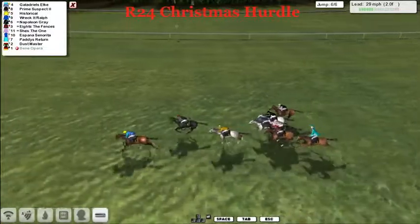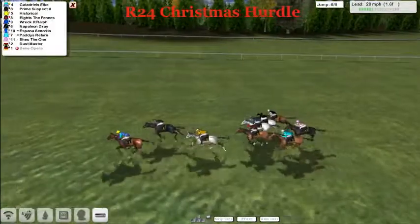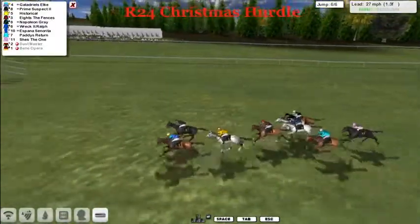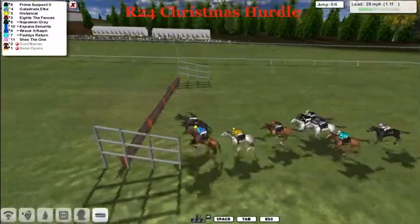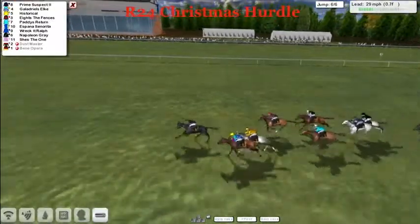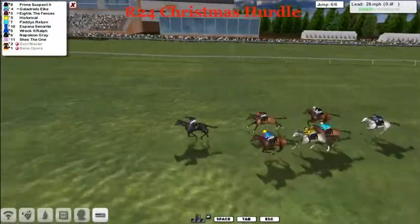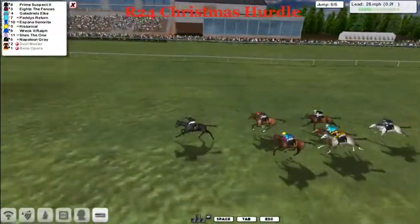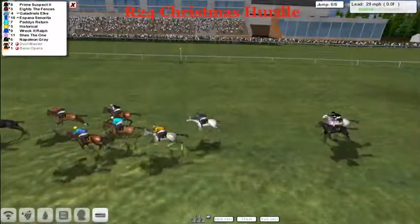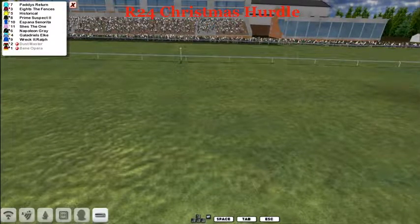Galadriel Zelke leads by a couple of lengths from Prime Suspect. Historical in third with a length advantage over the rest, led by Eights the Fences. A furlong and a half out, approaching the final hurdle. Galadriel Zelke and Prime Suspect go over together — Prime Suspect is starting to pull away, Galadriel Zelke was a little bit slow. Prime Suspect from Galadriel Zelke, with Eights the Fences trying to make up the ground. Prime Suspect leads, Eights the Fences second. Good finishing in this — Espana Senorita fourth, Galadriel Zelke got third. And as I said, there's plenty of running on the flat there.